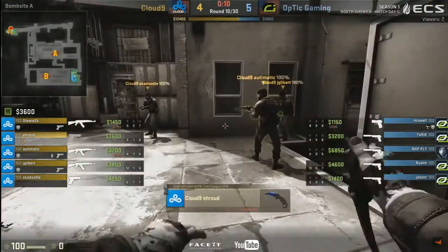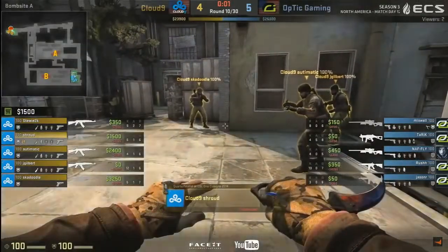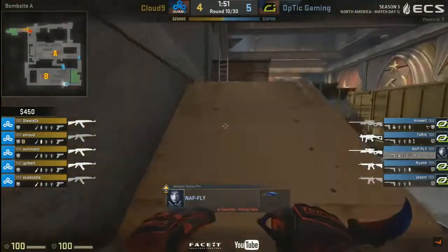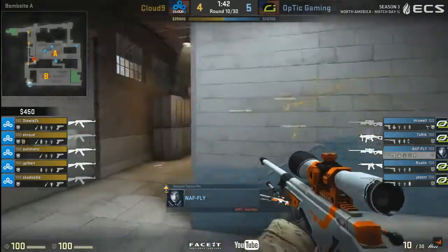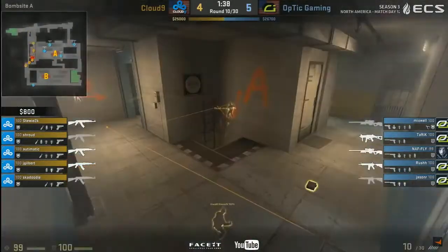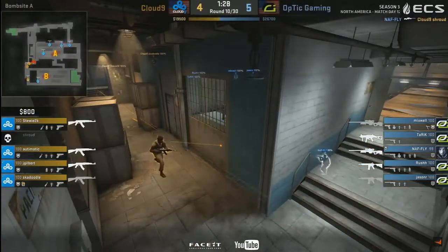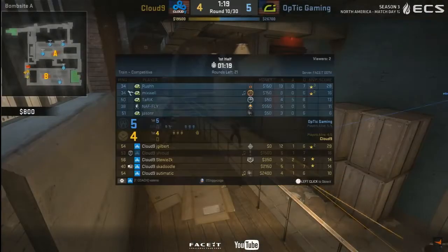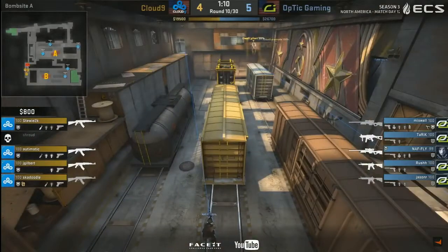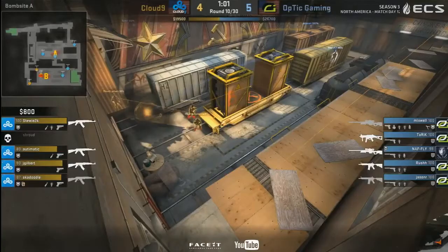Very close round — Cloud Nine taking it to the wire. They had the molly for pop dog, which prevented tarik from just peaking and stopping the bomb plant. This type of round is very difficult to execute — you have to be super methodical, have very good team play, know what your teammates are covering, which spots you need to focus on. But if you can master it, it's very strong and difficult to defend against. Naff with the repeat after the molotov gets the kill on shroud and gets the advantage for his team. Very important round obviously for Optic — another reset round for Cloud Nine. Cloud Nine deciding to go for a B execute, and mixwell takes a shot through the smoke.